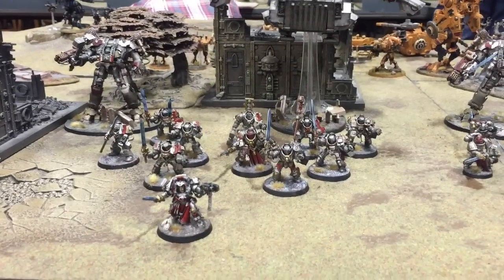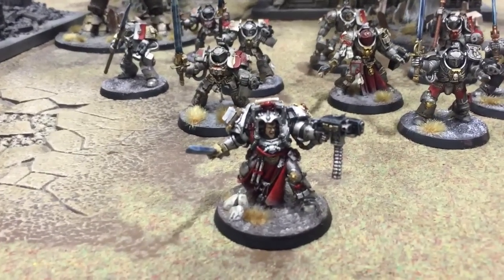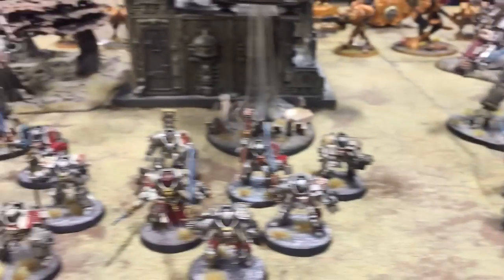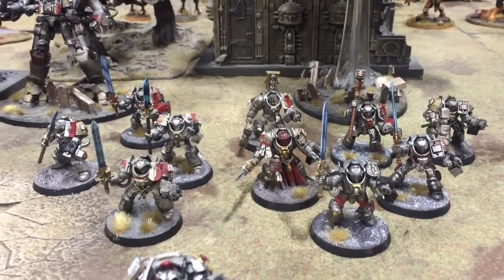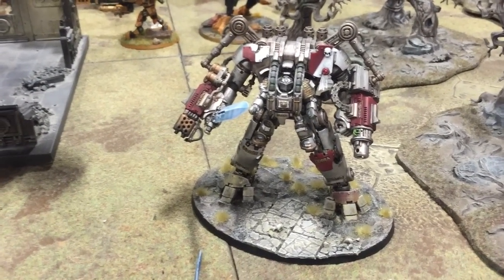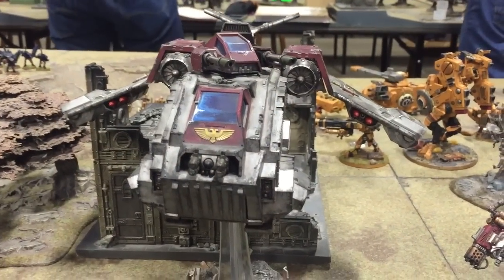Here's the 1,500 points worth of Grey Knights I'm up against. We've got a Librarian with a combi-plasma, two strike squads with a psycannon and an incinerator, and a ten-man terminator squad with a combination of weapons. Then we've got two Dreadknights — one with an incinerator and a hammer, and one with a psycannon and the jump upgrade.